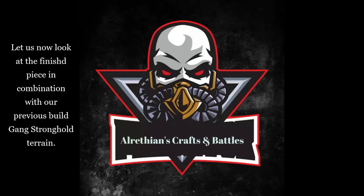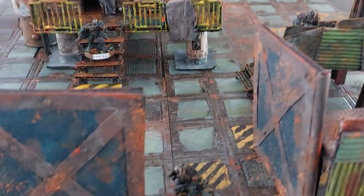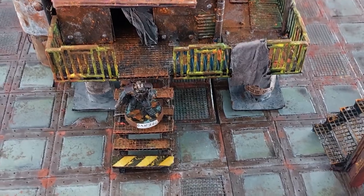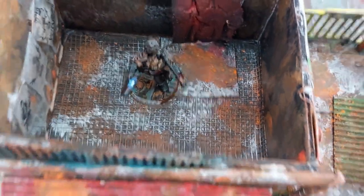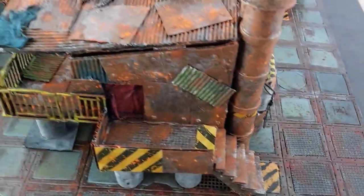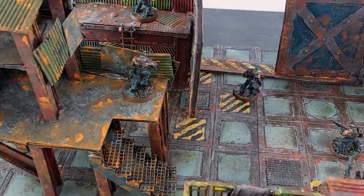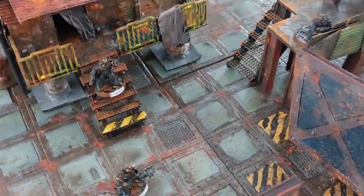Now let us look at the finished piece in combination with our previous gang stronghold terrain builds. Here we can see one of our gangers standing in front of the gateway, some guys manning the walls and checking everything out. It matches well with the tiles. Here we have the boss's shack with a guy exiting and going down the stairs. Here's the boss loading up his plasma gun. Let's have a look at the back of the building — the back porch with the tarp closed. And here we have our watchtower with some guys having a look.